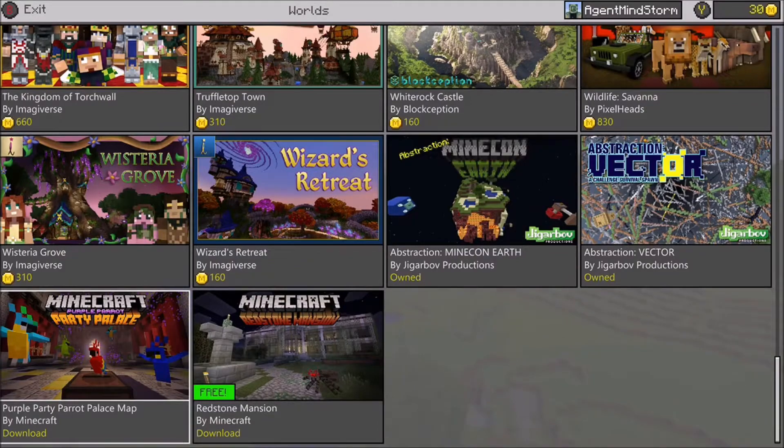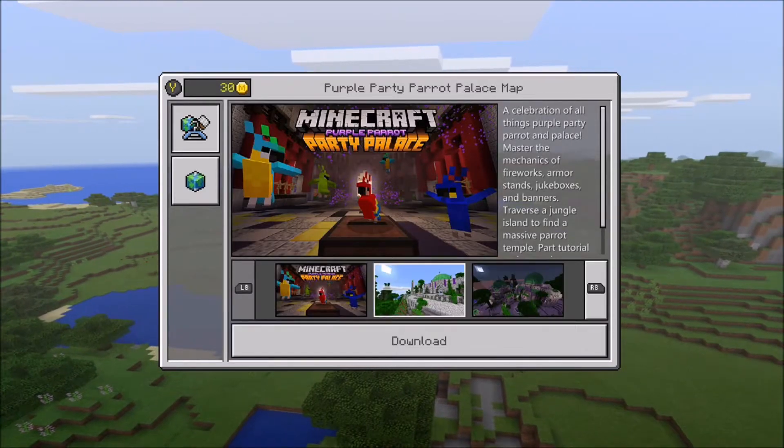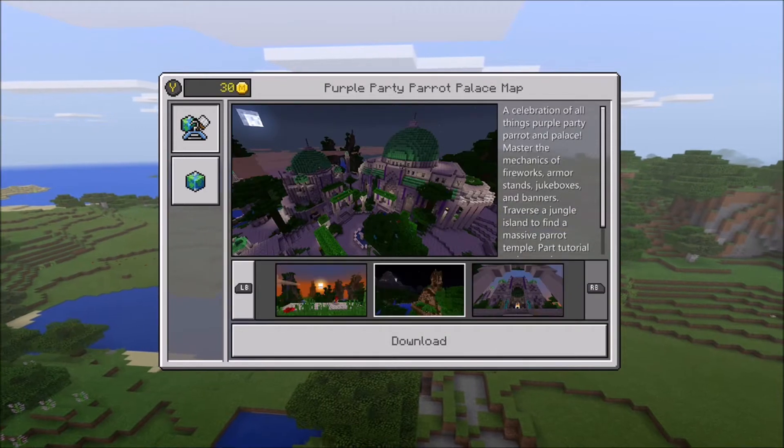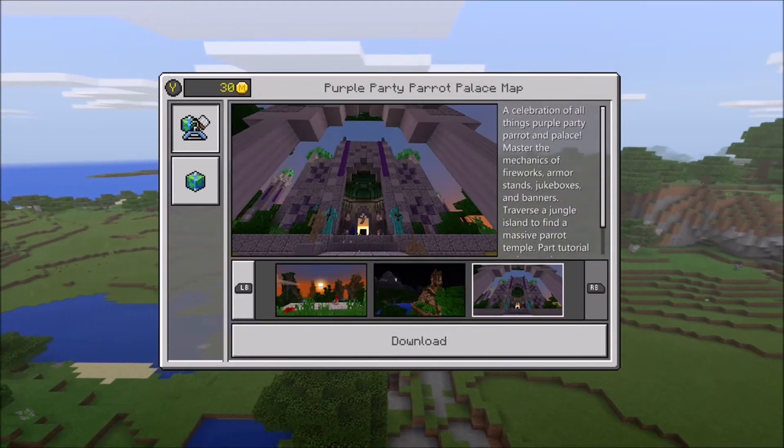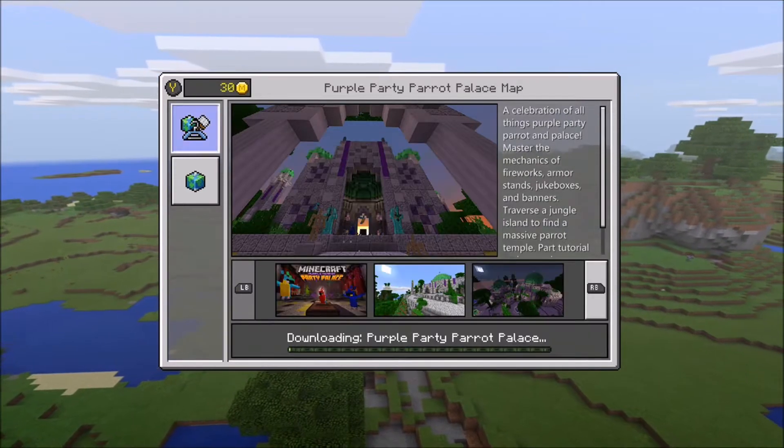Also right here, Purple Party Parrot — it's free. I wouldn't really recommend it. It's really laggy on mobile devices, at least it was on my tablet. It's kind of like a mini tutorial world since there's no tutorial on Pocket Edition yet. Download that, too.